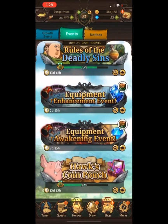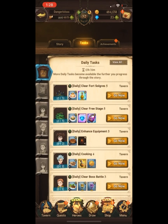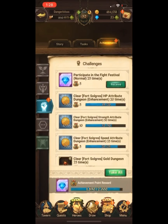You also get two gems from awakening your equipment — awakening means boosting up a star, while enhancing means boosting to plus five. Then the last two gems come from your tasks — specifically the free stages. Free stages are regular quests you do to get limit-breaking items or gear. So that's six gems total.